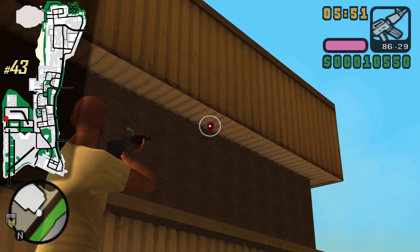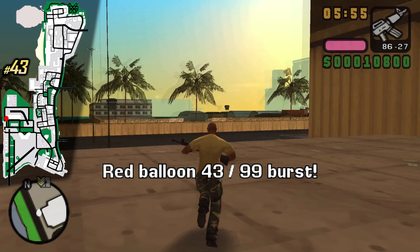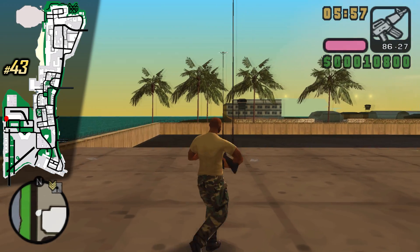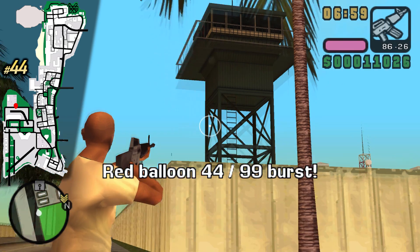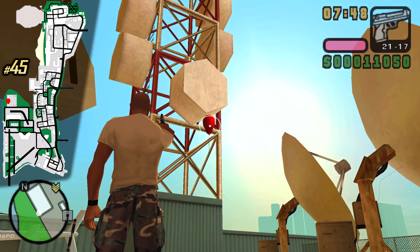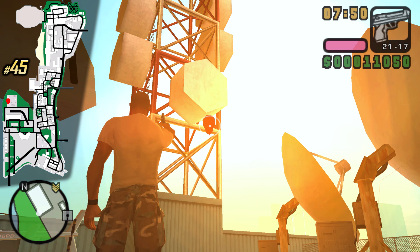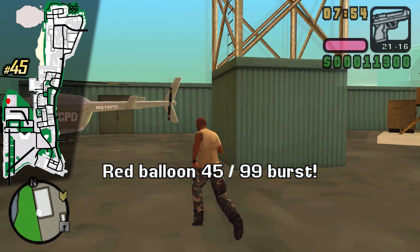Pretty close to the military base and the airport we can find this balloon suspended above ground. And here is the military base — at the military base itself we can find this balloon, which you can get from the street. And congratulations guys — this is the last balloon on this island. Shoot it and you're completely done with the mainland.